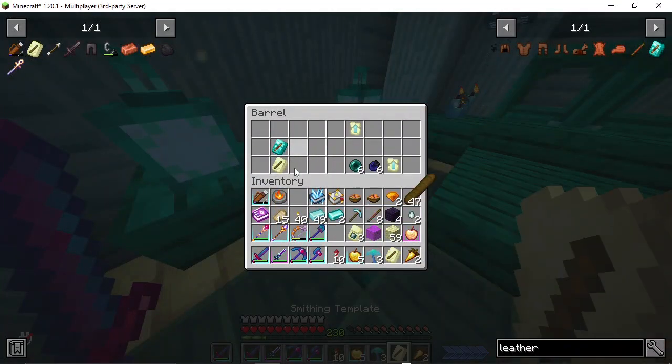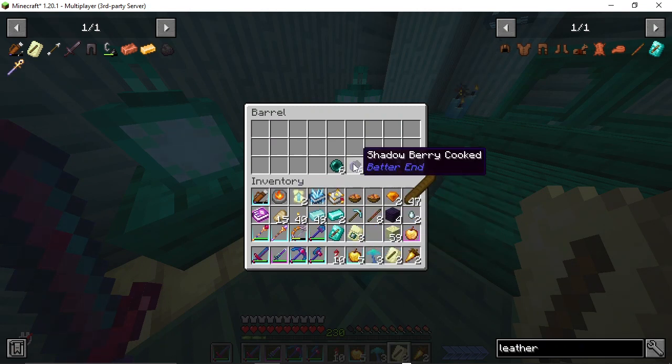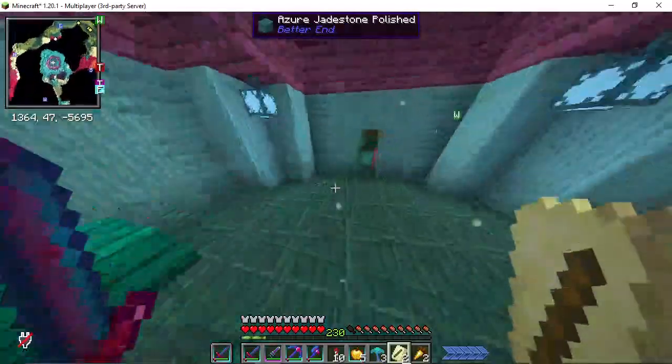Shadowberry. Okay. Some juice. I'll take the ender pearl. Just make banners — I made so many banners last while and we didn't use them.